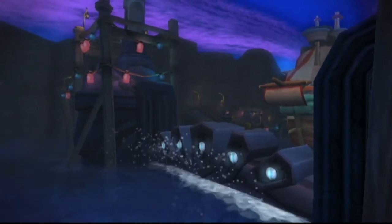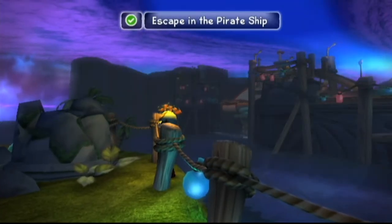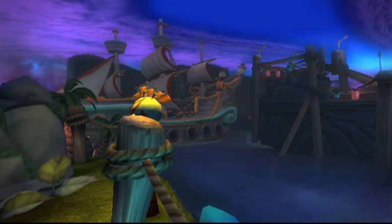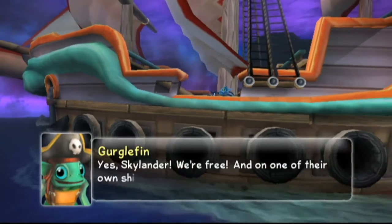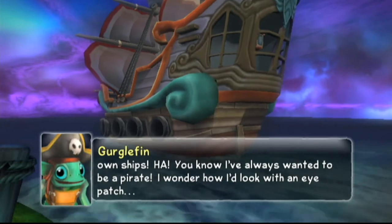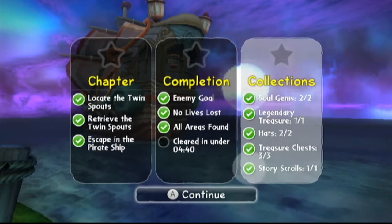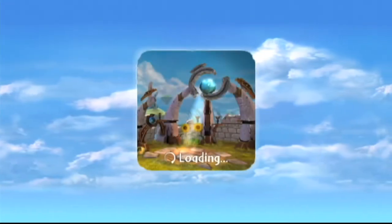So we actually got this one done. And I guess we finished the chapter. Oh yeah, we actually did. We lowered the gate, and now we get to steal someone's pirate ship. So escape in the pirate ship. And we're moving very slow with a lot of framerates dropping. Yes, Skylander, we're free! And on one of their own ships! You know I always wanted to be a pirate. And yay, we got everything. So the only thing we haven't got is timing, which is actually totally fine.